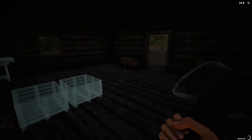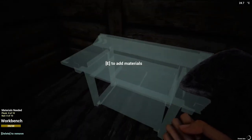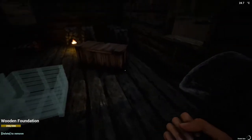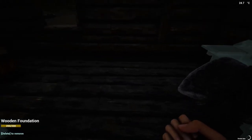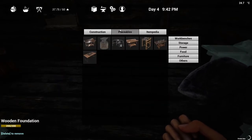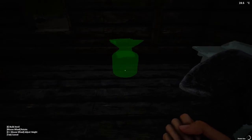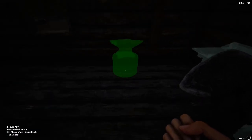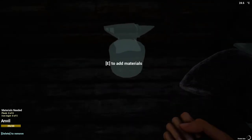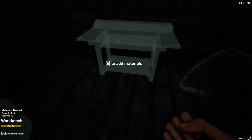Alright, what do I need to make this workbench? I'm going to need ten planks and ten nails — oh wait, I also need to make an anvil before I can make anything else. Under placeables — here it is, I need to make an anvil first. What do I need for it? Eight planks and five iron ingots. I have two, so I'll go ahead and put those in there.